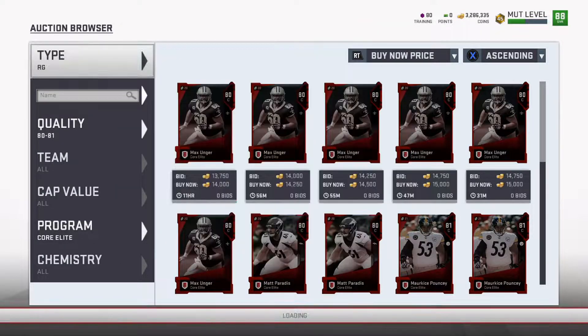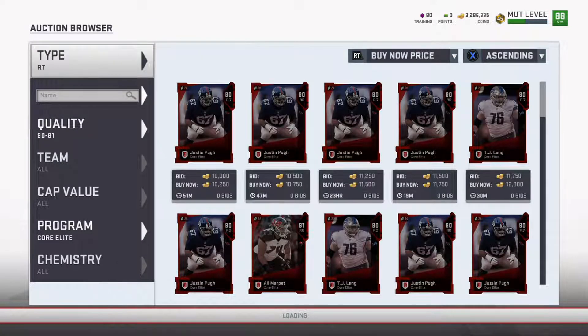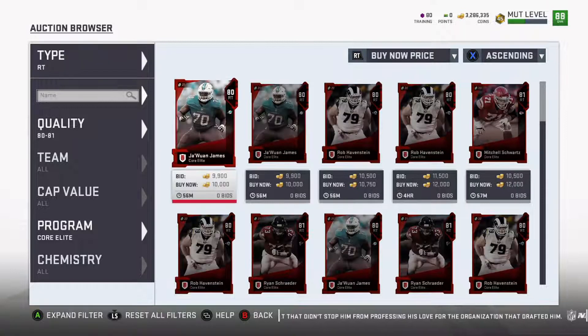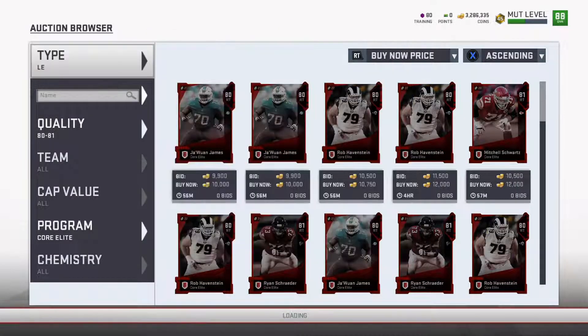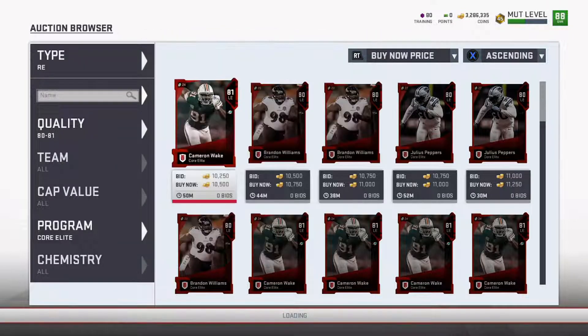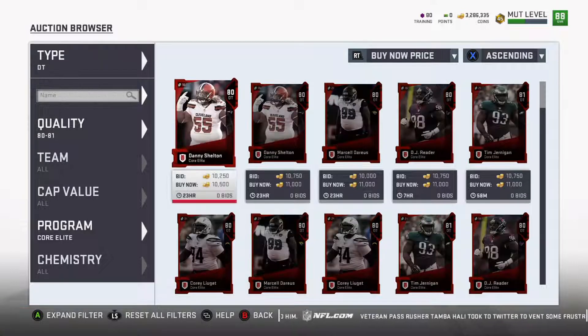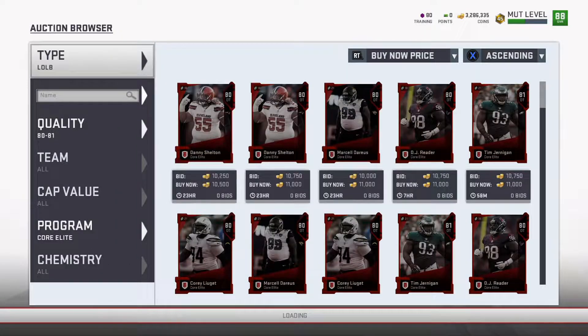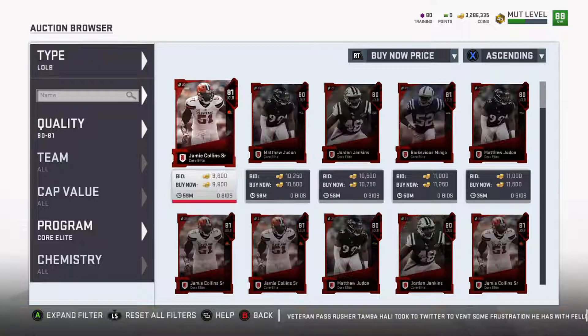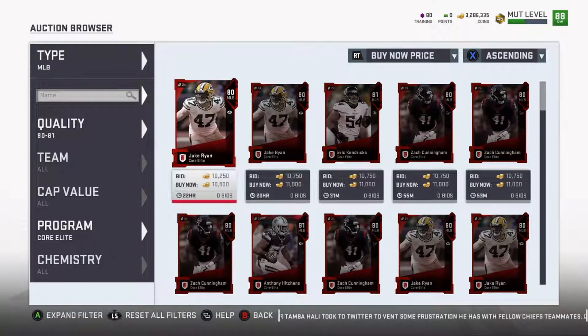The biggest driver of price is not training points — some people say training points drive the market, but I don't think that's true. The two biggest things that drive the market are availability and tokens. Monday is usually our highest time to sell cards. Why? On Monday we get a bunch of new cards — flashback cards, veteran cards. To get those cards you need elite tokens, and that drives up the price on core elite cards immensely every single week.